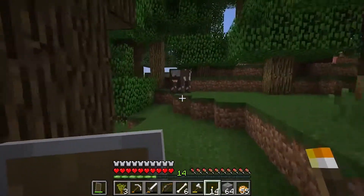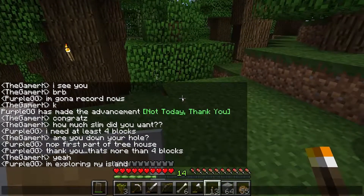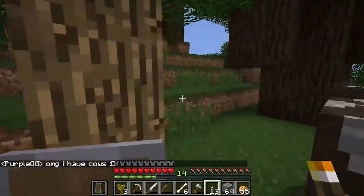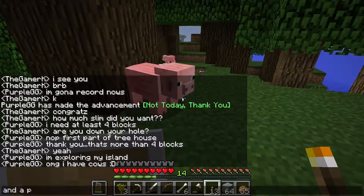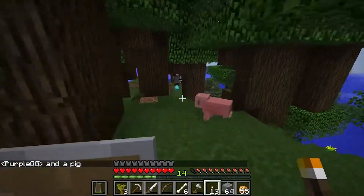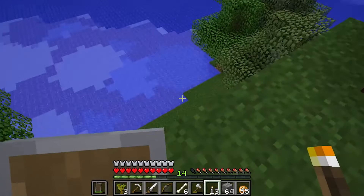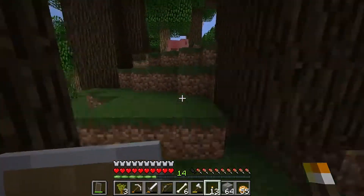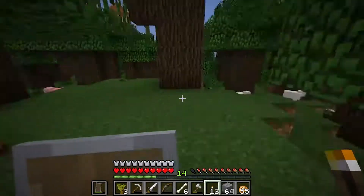Oh my gosh, I have another cow! I have two cows — three cows! Oh my gosh, I have cows! And a pig! Dude, I am so happy right now. Oh my gosh, this is the sweet haven — I can make a farm! Hello chicken — I have like every animal! Oh my gosh, I am so happy. I'm really happy that I am exploring my lovely little island. This was like the best thing ever!